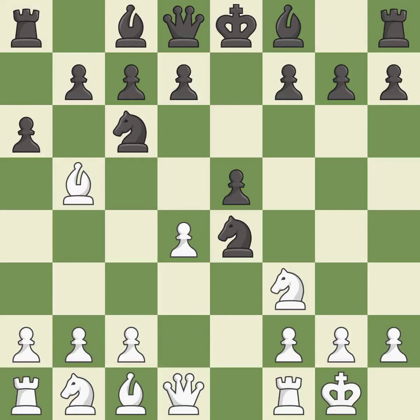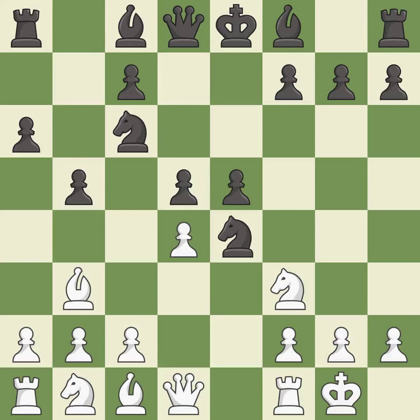a6 forces the bishop to decide: exchange or retreat. Ba4 retreats the attacked bishop to a safe square, kicking an opposing bishop. Bb3 retreats the bishop to a more active square. d5 takes space in the center, protects the knight on e4 and allows the light-squared bishop to develop. dxe5 captures the e5 pawn and attacks the important d6 and f6 squares.